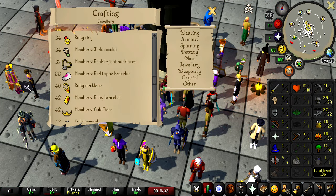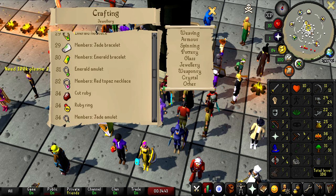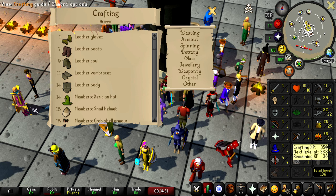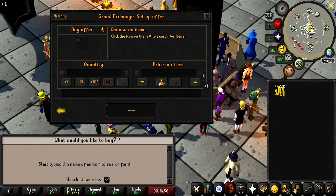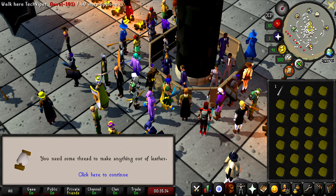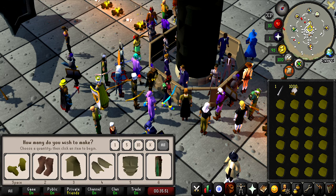I want to be able to make ruby necklaces because I think you actually make money doing those in free-to-play, and they're pretty decent crafting XP as well. However, we're level 4 crafting at the moment. So what I think we're going to do is just make some leather stuff up until we get to level 40 crafting. We're going to start out with 500 leather and see how far that gets us. We need to get thread first.